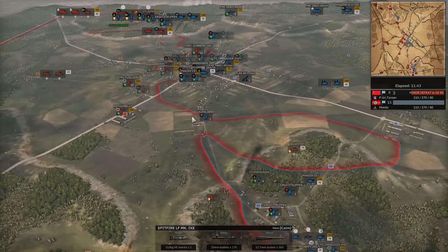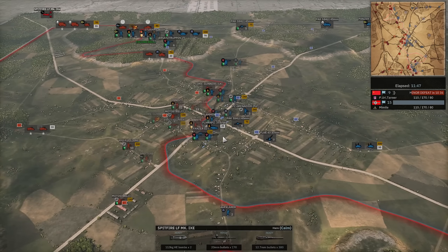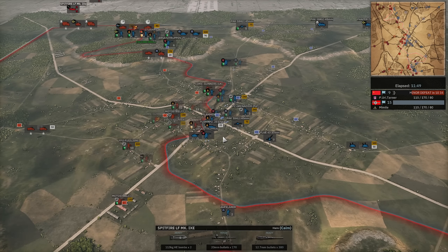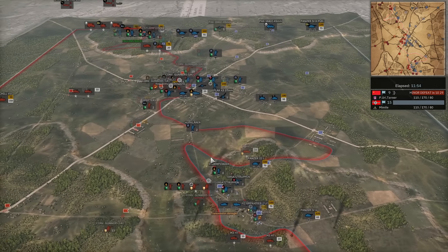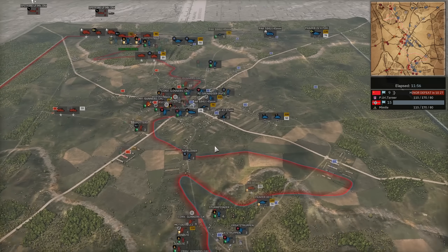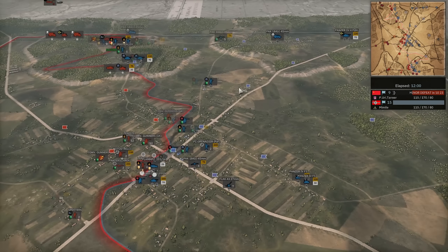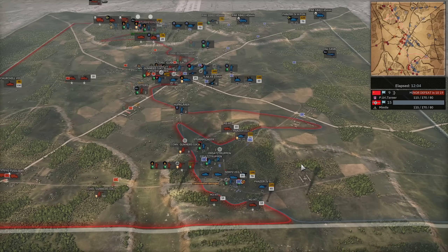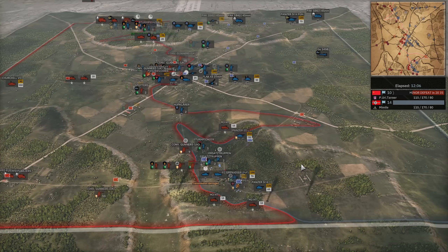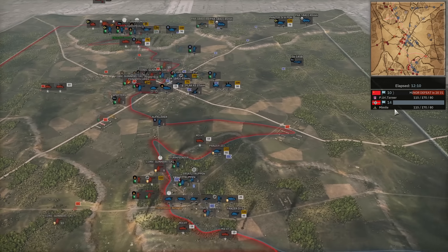The city fight is fairly fair overall. Who takes the church is a big advantage - if you can get vision there it helps a lot. I would even say if you lose the church, mortar it yourself to kill the recon so your enemy doesn't get the vision. You should definitely deny it - knowing exactly what your opponent is doing is absolutely devastating. A lot of new players underestimate how valuable that information is and being able to respond to it.